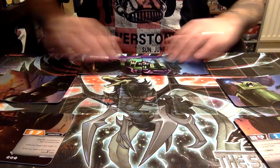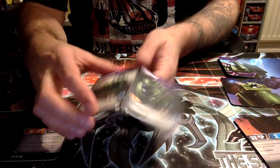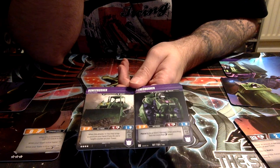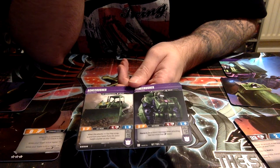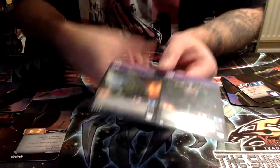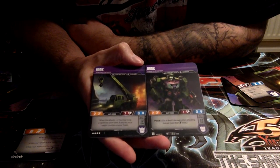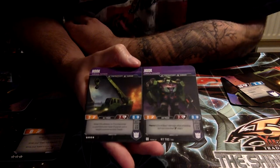Let's look at the components here for our 25 stars. We have Bonecrusher — 3/4/1, 3/4/1. When this attacks in alt mode, you may scrap a card from your hand; if you do, put a high counter on your tower. In bot mode, it has Pierce 2. We got Hook — 2/7/0, 2/7/0. In alt mode, when this attacks, you may scrap a card from your hand; if you do, put a high counter on your tower. And it has Pierce 1.